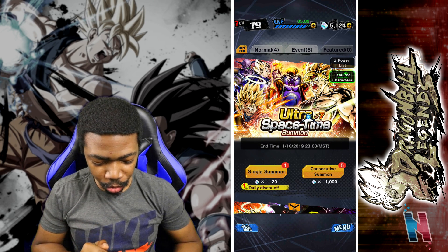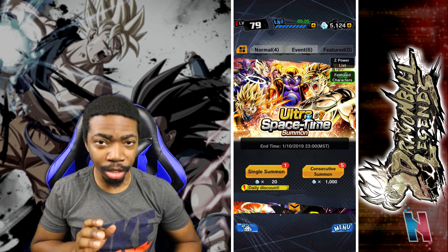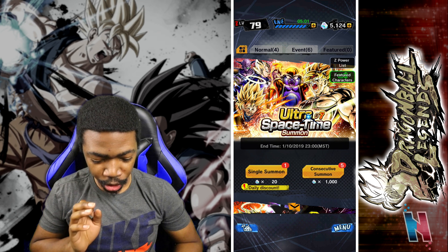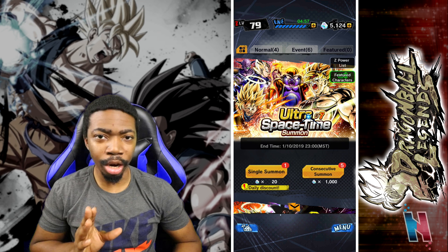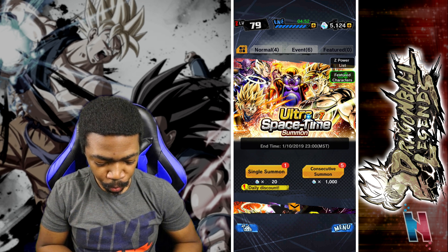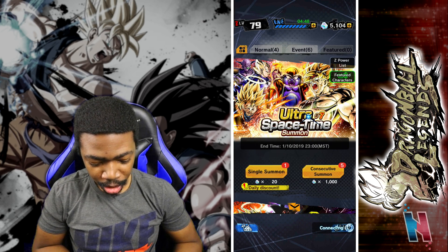Now that we know the units, it is time. I have 5,124 crystals. We're going to do our daily, then a single, and then five multis, and hope to god that we can get either Chilled, Bardock, or Goku. Let's get the first summon going right now.